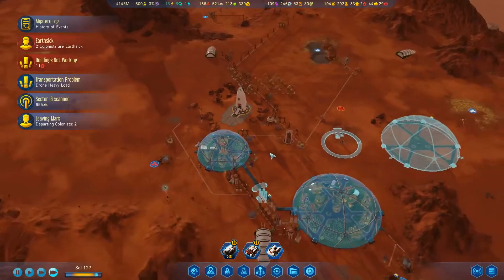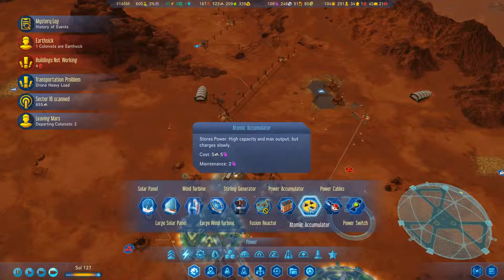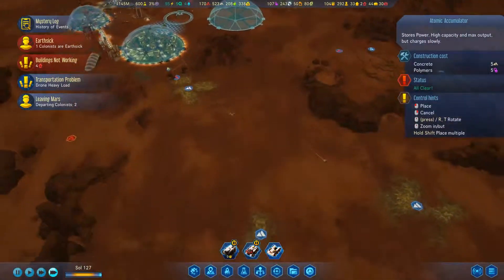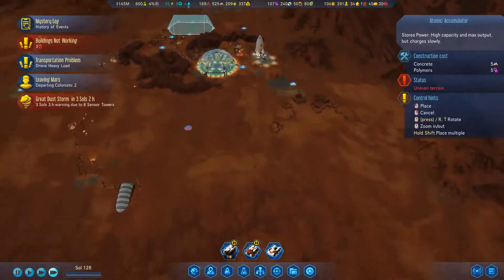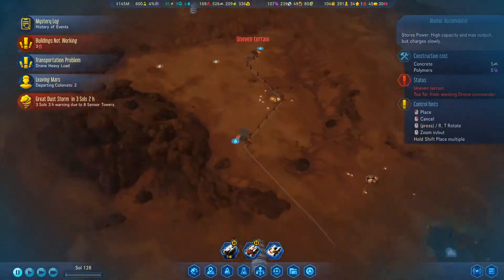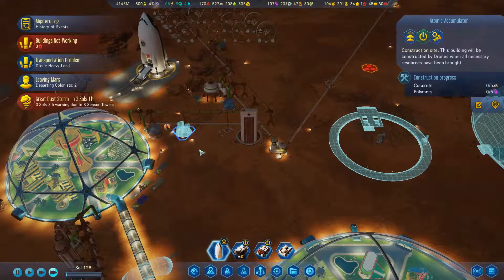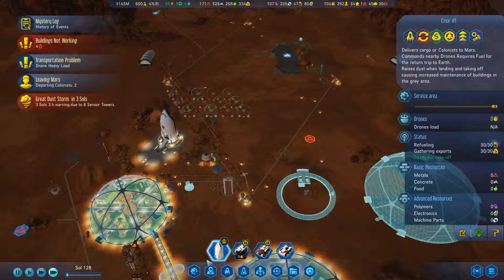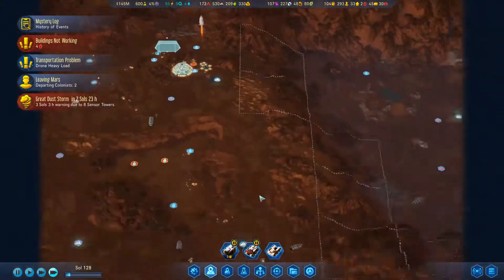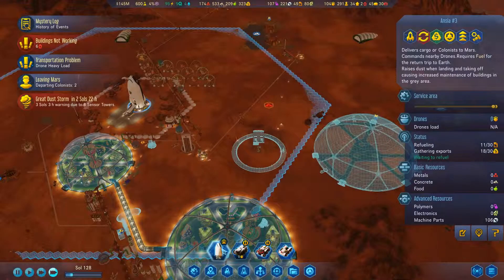Speaking of power — we now have the atomic accumulator. I'm kind of thinking we throw this down somewhere. Oh man, another dust storm — please not another dust storm. Put one there, try to get that set up before this dust storm happens. I mean, we're in much better shape than we were before. Go ahead and fly off — we have a lot more metal spread out, so that's something. We've got a lot of machine parts now, things should be a little bit better.